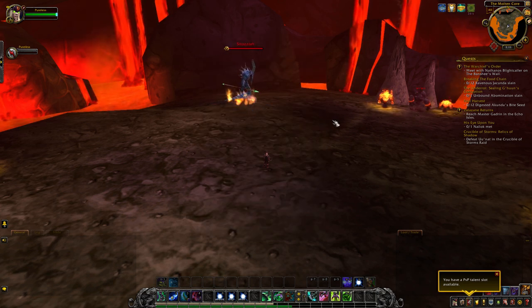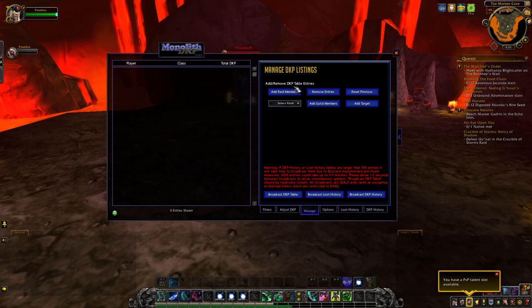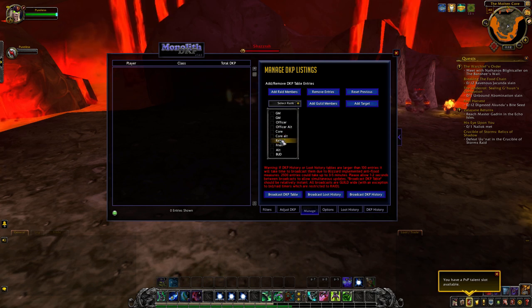To start, we need to get some names in this list, and the way to do that is in the match tab. You have add raid members, add guild members, and add target. Add raid members adds everybody in your party or raid to the list as long as they're in your guild — it will not add anybody that's not in your guild, to filter out any pugs. Add guild members adds everybody in the rank you select and above. So if you select core, it's going to add core, officer, and everybody above it. If you want to add everybody, just select the bottom rank.